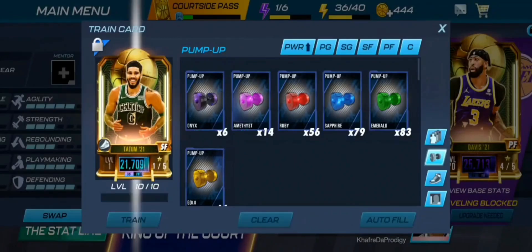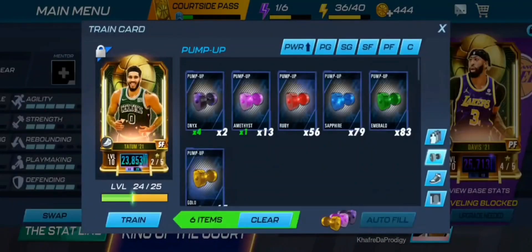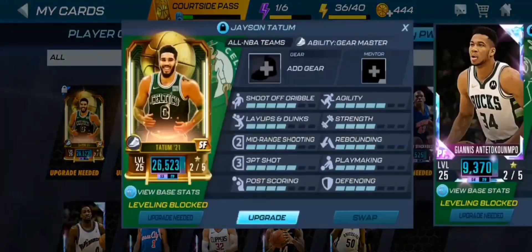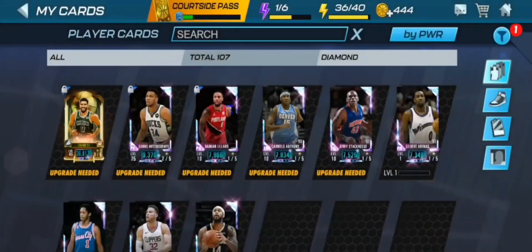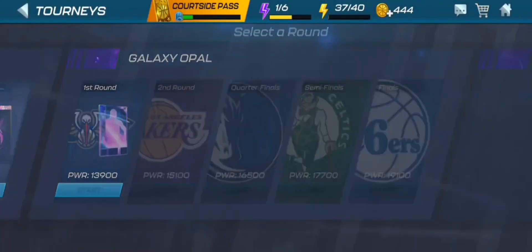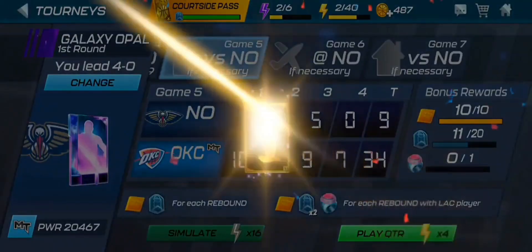We just need to get to 20K power. We'll get Kemba Walker and train him, then see what the power is. Let's claim the training stuff and our team is now at 9608 power. Let's train Jason Tatum up and auto-fill him at max level three. We are now at Galaxy Opal tier — so we can now play through the Galaxy Opal season. Our reset reward is now a Diamond since we hit the P9 milestone.